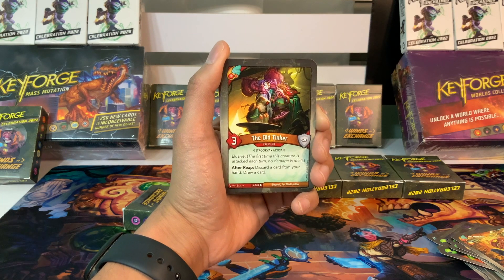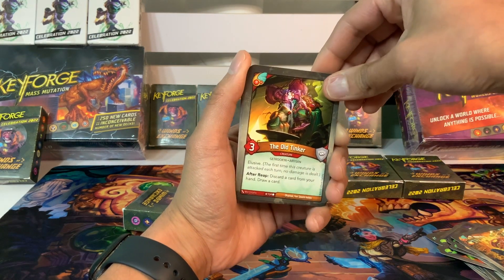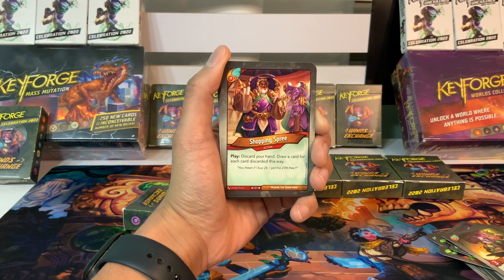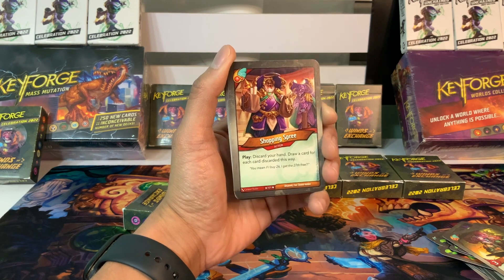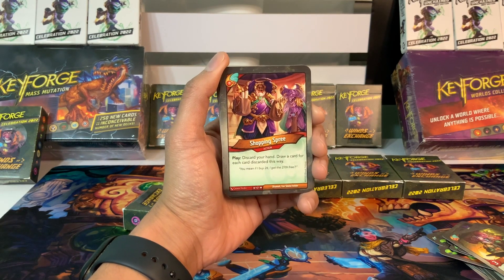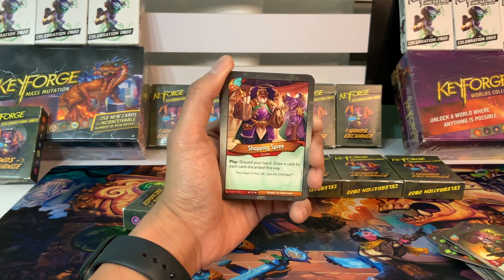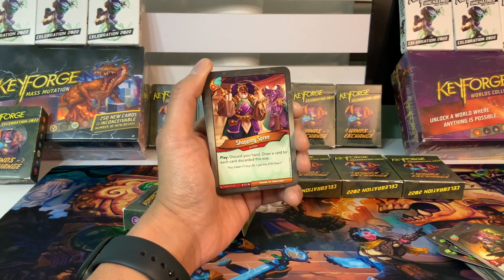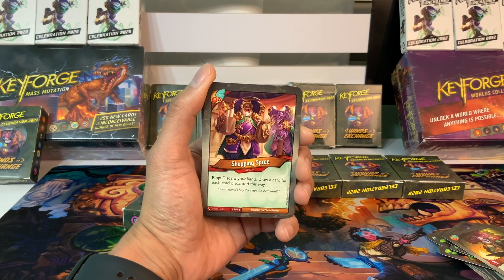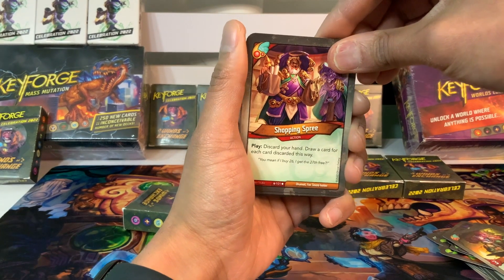The Old Tinker is a creature with three power, Elusive, and after Reap: discard a card from your hand and draw a card. More additions to the drawing power of this deck. Shopping Spree is an action card: play, discard your hand and draw a card for each card discarded this way. This could be really good if we have a good Equidon board and want to play Equidon but have a handful of another house. We can reap with all our creatures on board, drop this card, draw a bunch of cards, maybe get more Equidon cards. I think that's pretty versatile.